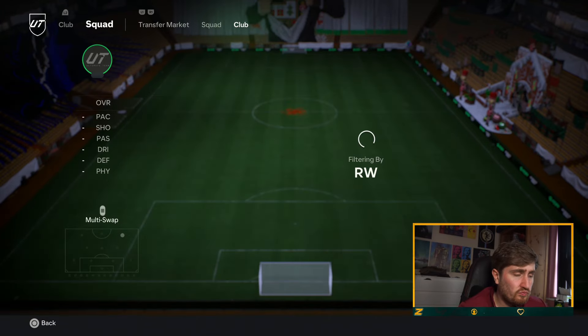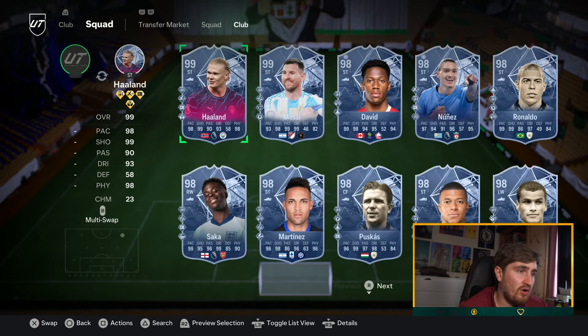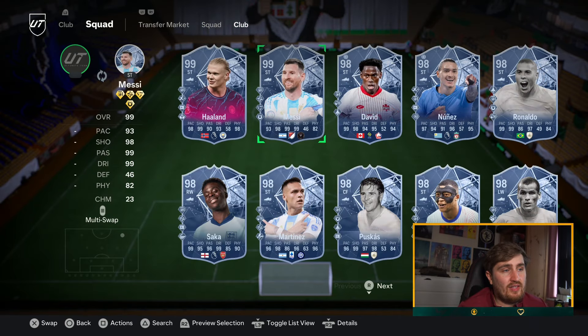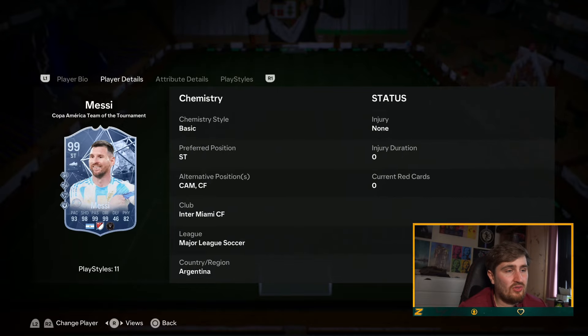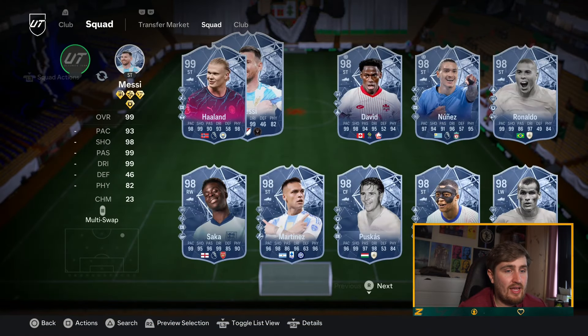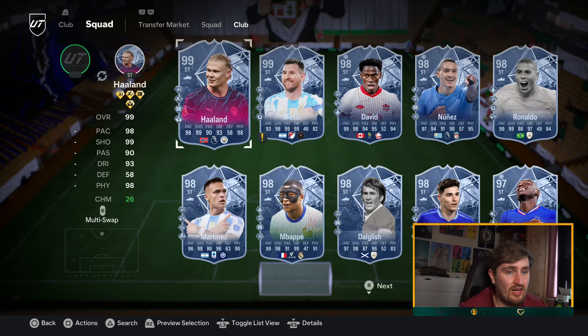In terms of forwards, again a crazy amount of options. I think Messi is insane — five star five star, finesse, technical, ticky-tacky — I want him in there. And I think Haaland has to be in there based on how he performs for the pros.